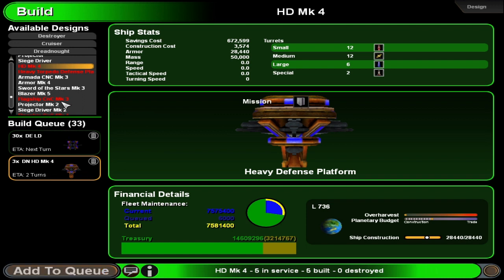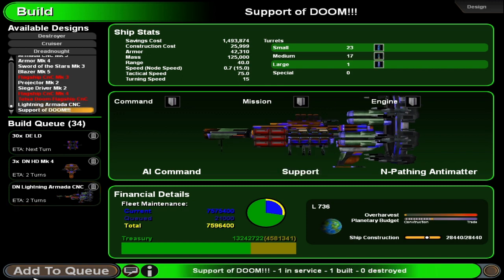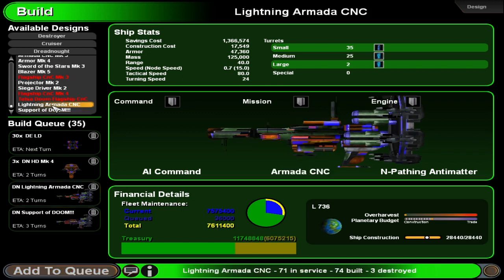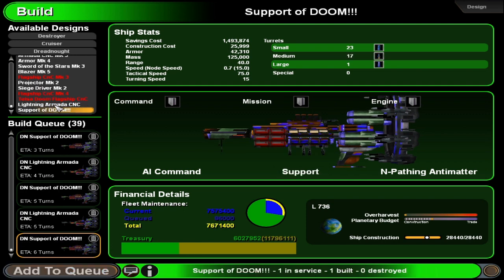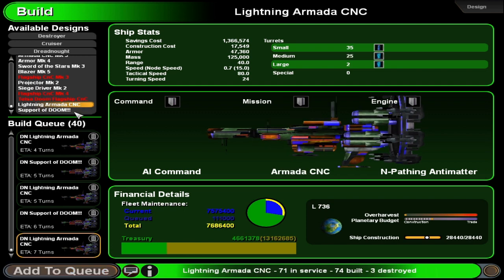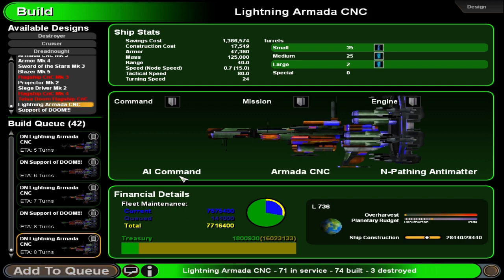That'll be two turns on that probably. We could get some more of the armadas and maybe support ships too. Not sure how well the support ships would do in battle, but at least we can get a few of them on the way — they can help out. The lightning armadas have to be close in to do damage, but with all the turrets it helps out a little bit anyway.